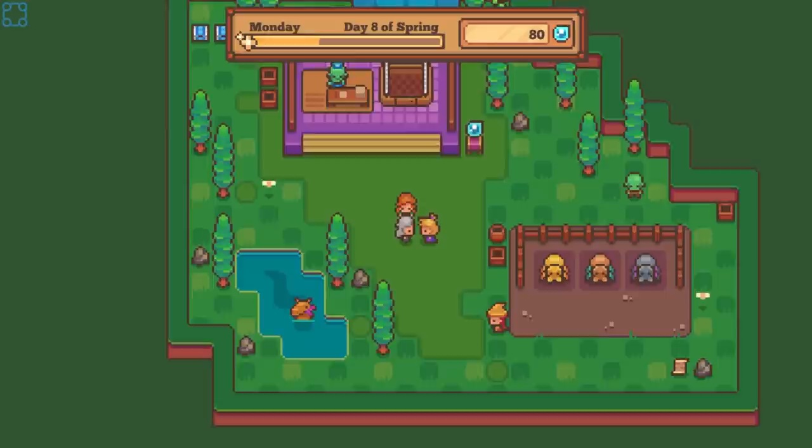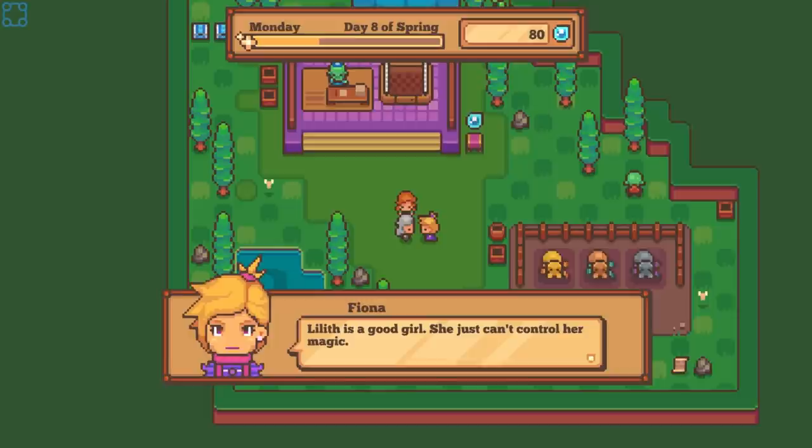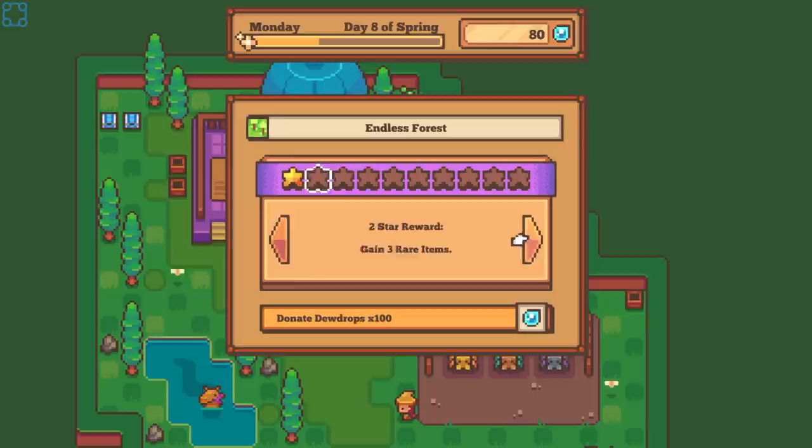Aw, fine — I'll just leave then. Hey, I heard you needed a town. I also heard you're a jerk. Hello, I'm sorry you had to see that. Lilith's a good girl, she just can't control her magic. I've never seen a mage with that much destructive power. What can we get with this one? Increases the chances of finding fruit trees, magic trees, golden trees.